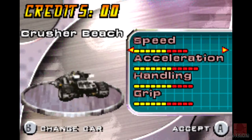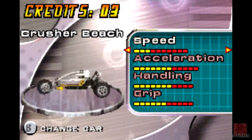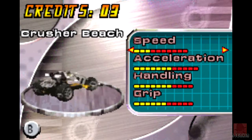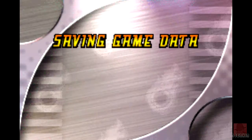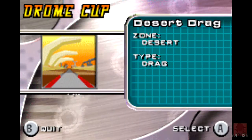We can change the car, but that's just for the drag racing car. I'm not sure what to do. I don't know what the difference between grip and handling are — they used to be the same in most racing games. How can you have great grip and terrible handling? Maybe it's stuck to the track like superglue. We're in the desert zone — Desert Drag.